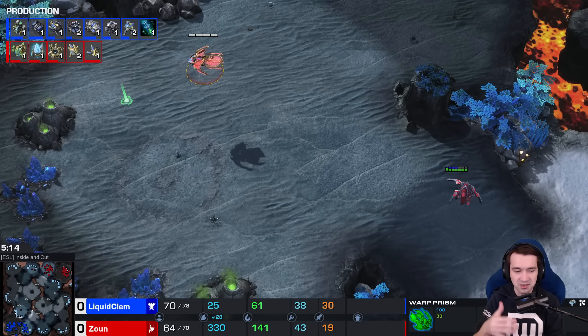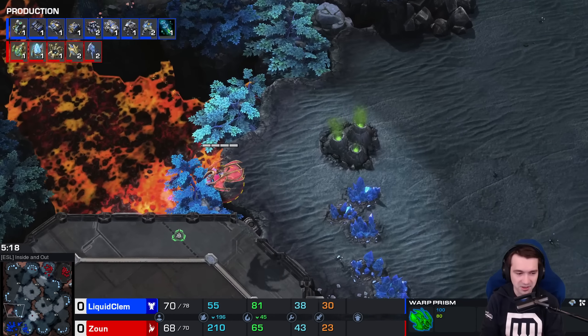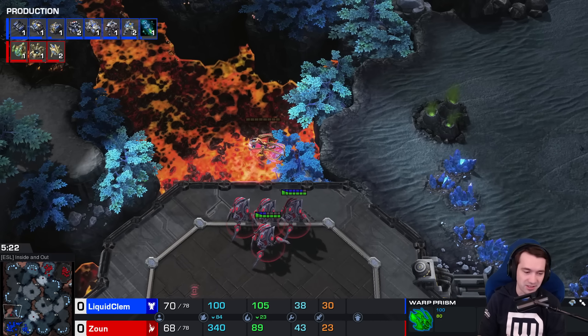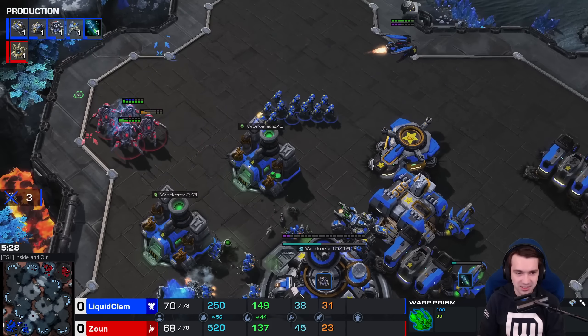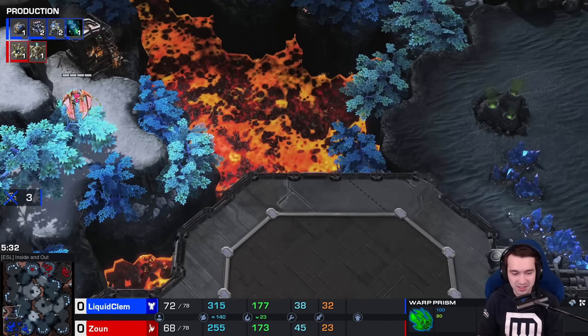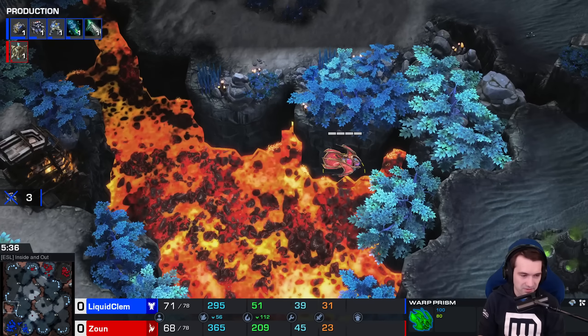Clem not going for a particularly quick Stim — just now starting at the five-minute mark after this early Widow Mine harassment, just kind of keeping tabs on things. The four Stalker hit squad — enough to kill SCVs in a single volley — threatens the Raven, but is intimidated by a handful of Marines. So it flies away.